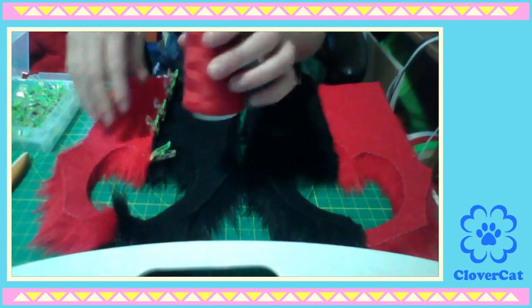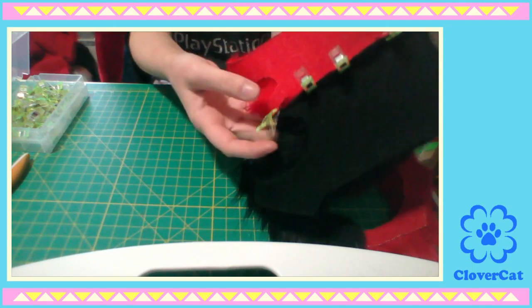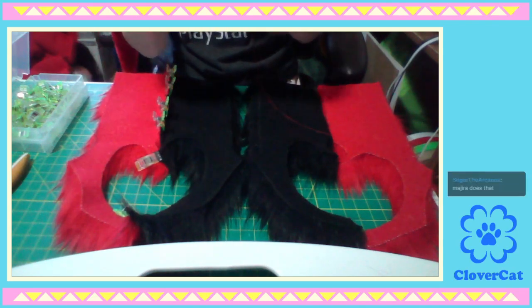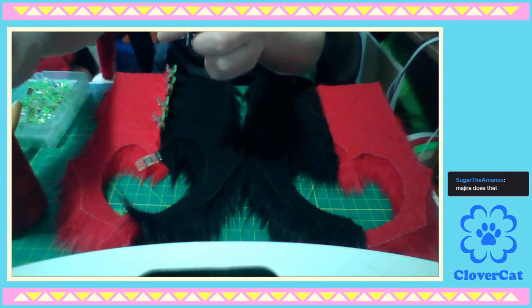I unplugged the sewing machine again on accident. We're gonna hand sew part of this - particularly this tiny little piece on the top here and some of this tiny little piece, because it's easy to put the big part through the sewing machine. These little pieces are probably just gonna jam up the sewing machine - it'll be way more difficult than it's worth. So we're just gonna hand sew those little spots.